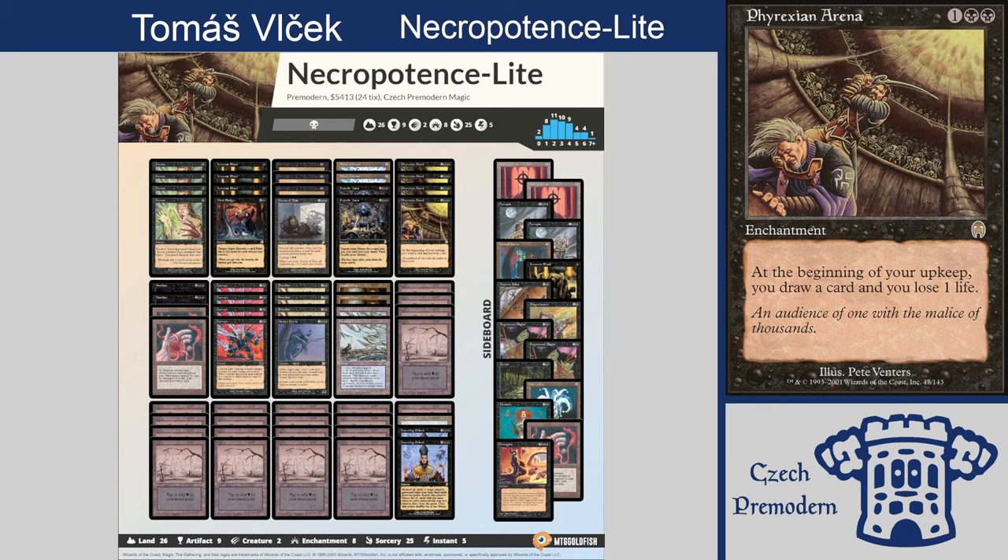When I was starting with Magic, Monoblack Control was considered the best deck. It had Dark Ritual, Necropotence. We don't have that here today, but that was one of the strongest decks. Imagine Dark Ritual, Necropotence, Hymn to Tourach and things like that — it was Standard. That sounds ridiculous. I think that was Standard back in the day.